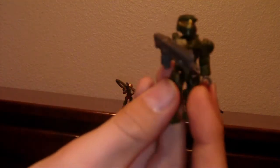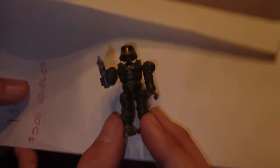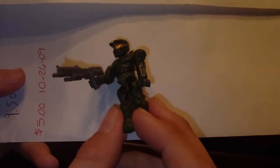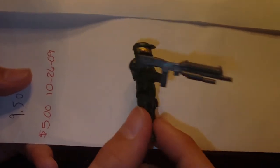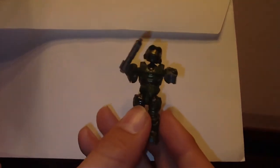Then we've got our Halo Spartans — both of them are dark green. He's got the shotgun. They all look like Master Chief, which is kind of funny. They've all got holes in their back too. Mega Bloks always does such a good job with the figures. Here's the weapon I was talking about, and here's the other Spartan — nothing special, but compared to Lego it's special.